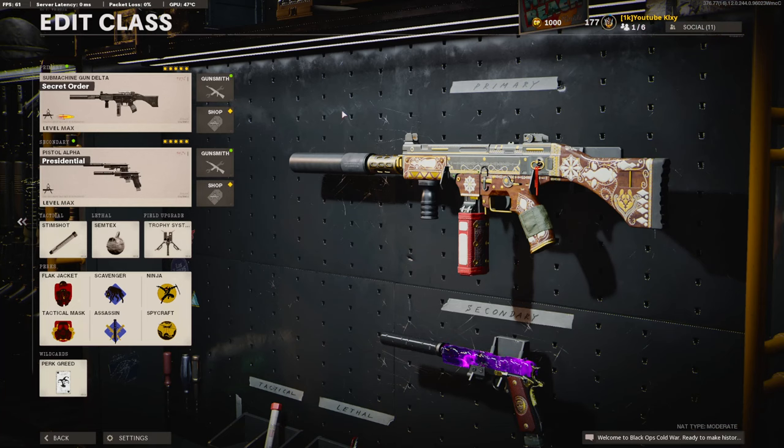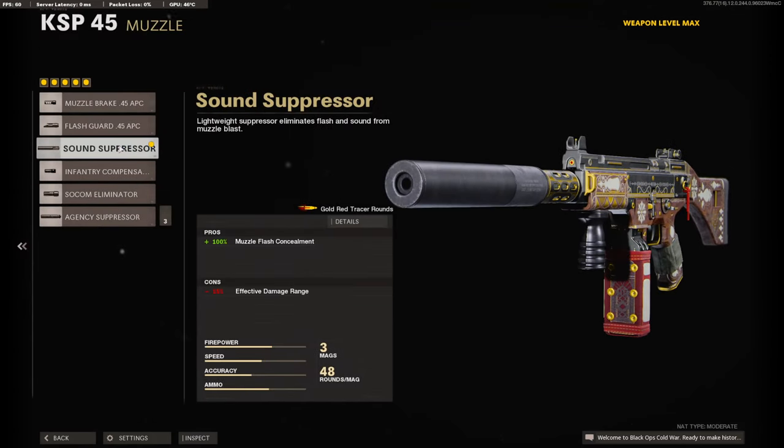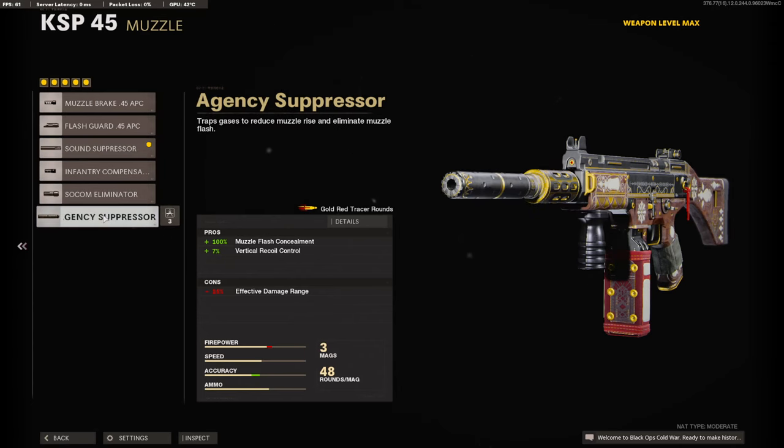Alright, getting into this class setup — this is a subscriber's KSP. The first attachment I was a little bit confused about because it is the sound suppressor. Usually I see people going with an AGC, but it only takes off 15% to the effective damage range, and the AGC suppressor takes off 25%, so I kind of see where they wanted to use this.